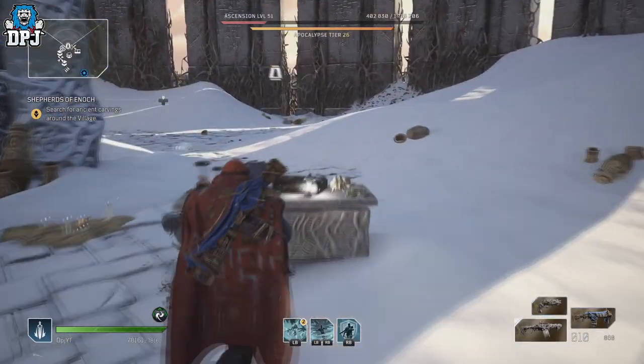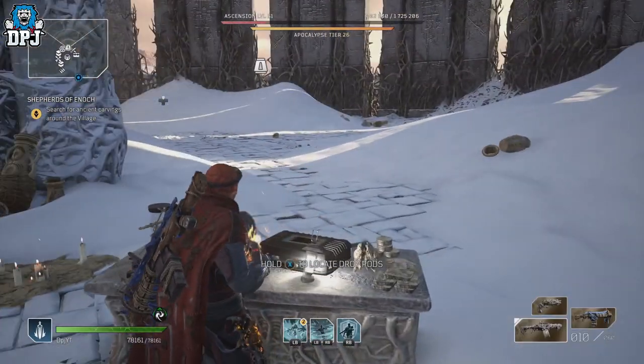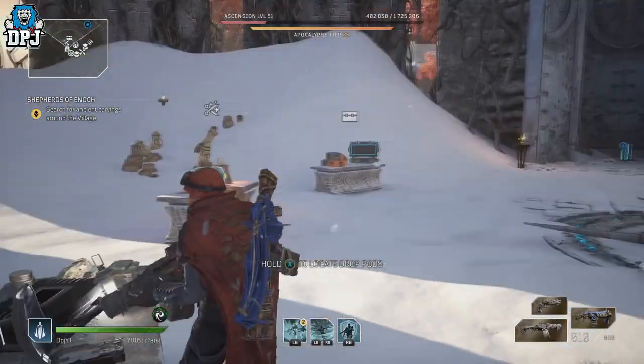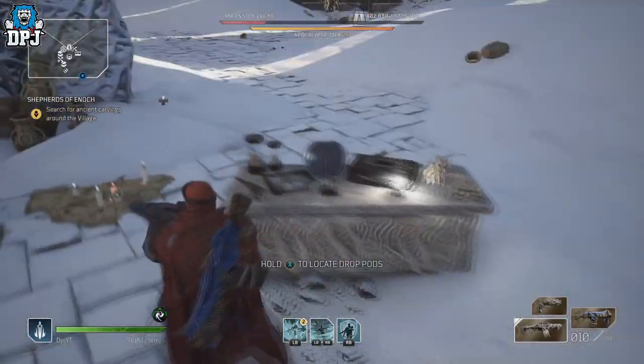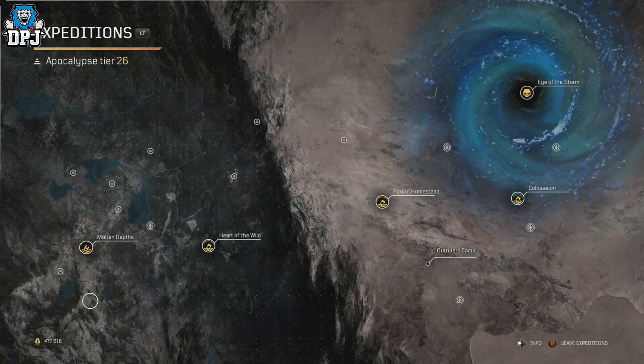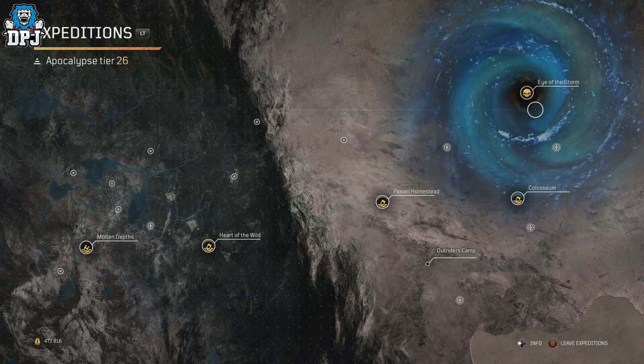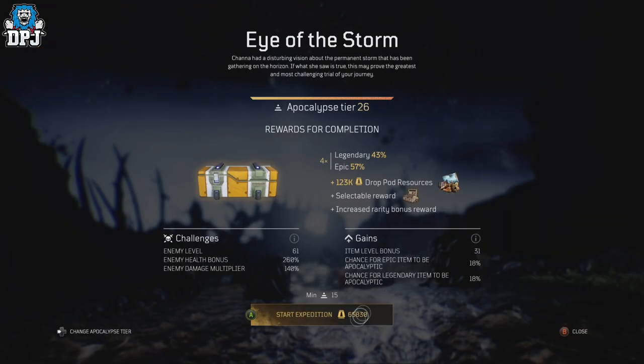Simply go up to the expedition station — whatever you want to call it — and select the Eye of the Storm. Just start this bad boy up, simple as that.